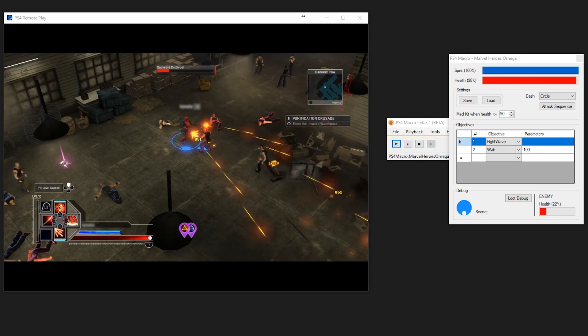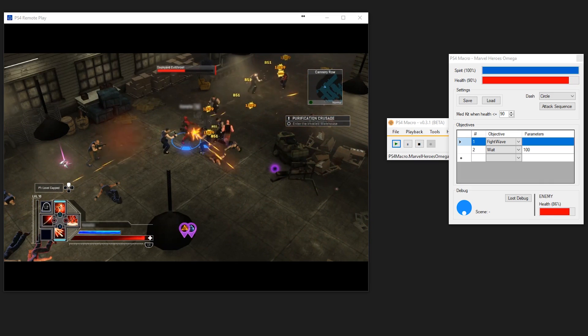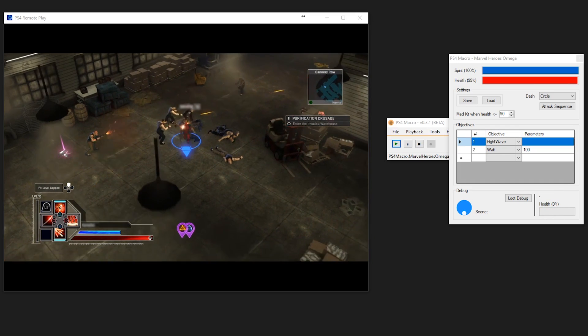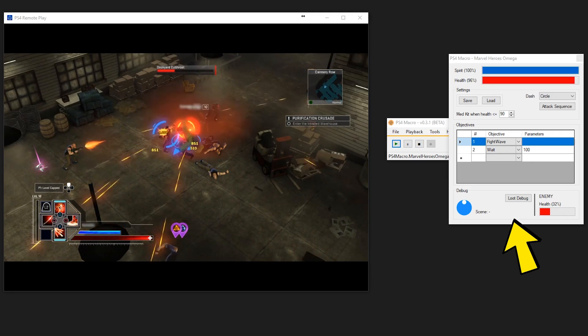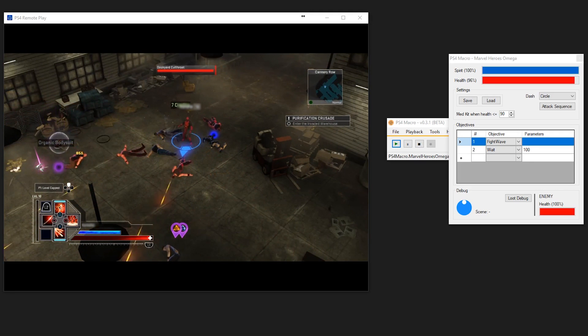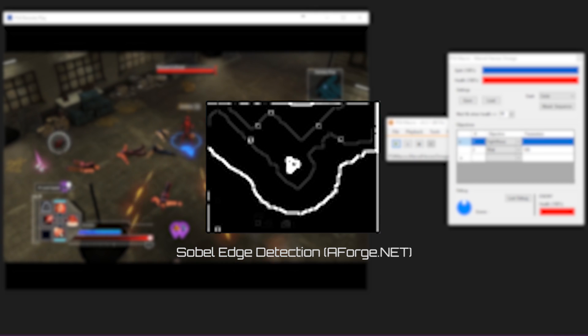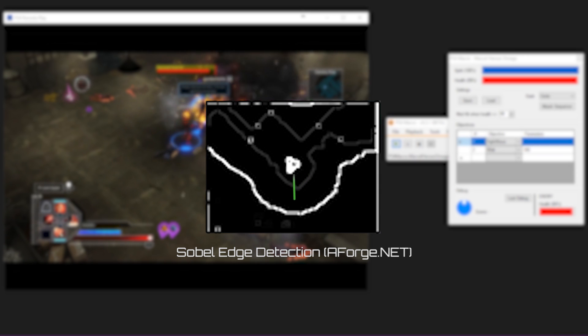We can also play a sequence of macros in the objective section to make the bot do simple things such as collecting and selling loot, but we'll come back to that later. At the bottom there's an indicator for the focused enemy, and the circle to the left shows the direction the bot decided to move. The direction is determined by scanning the minimap for boundaries using edge detection, and it will choose the longest distance in clockwise order — allowing the bot to patrol around a small area waiting for enemies to respawn.